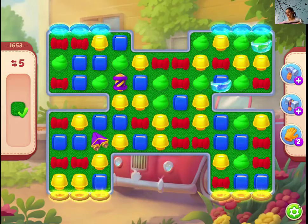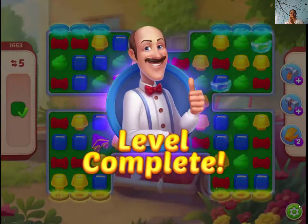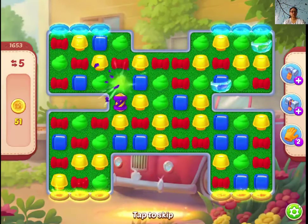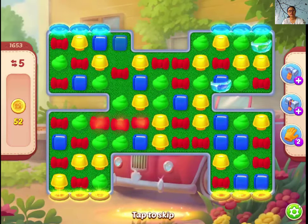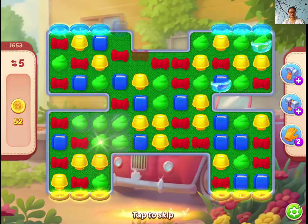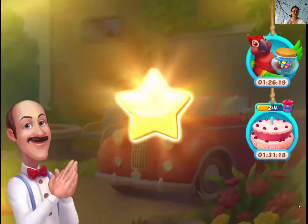We are done! So guys, clear out the ripples first — that should be your first priority. If you clear the ripples in minimum moves, you can easily win this level. And that was level 1653 of Homescapes.